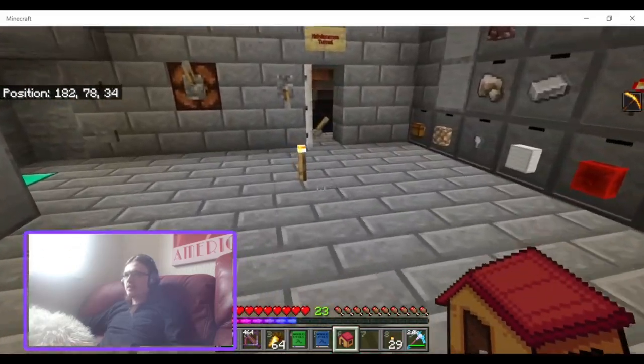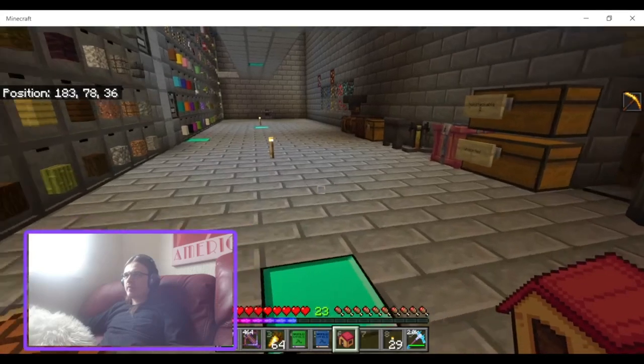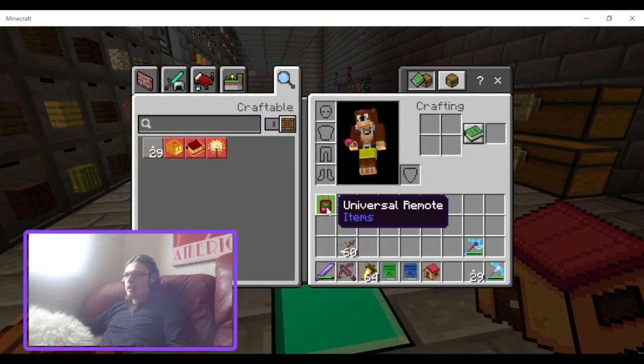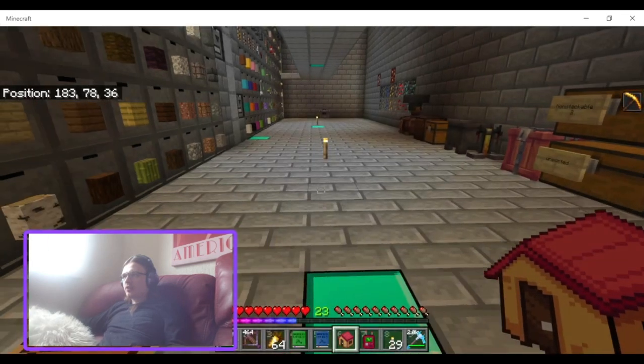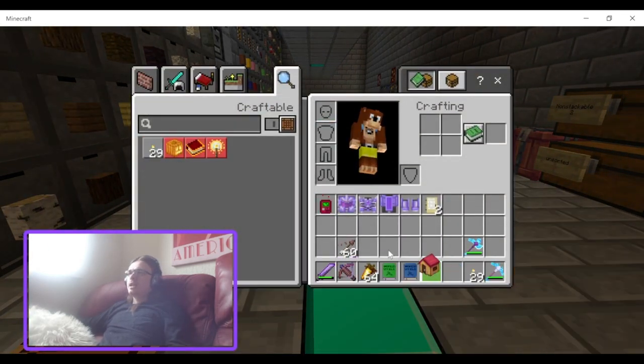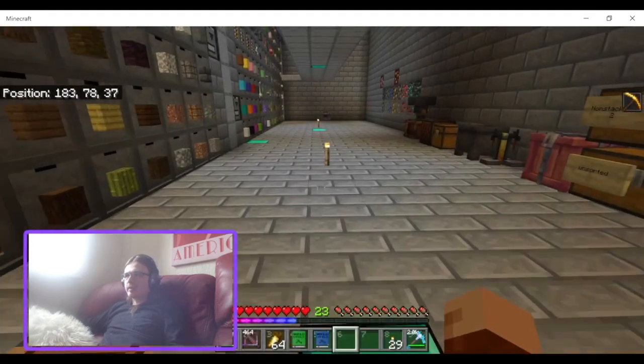The universal remote from Essentials is better, but it's also way more expensive. So I think this is a good, cheaper alternative for early game players.